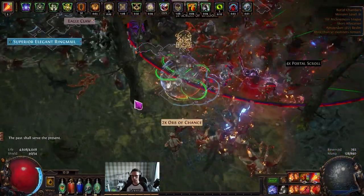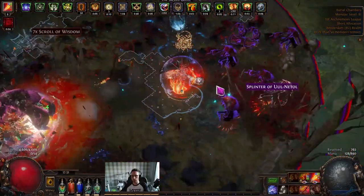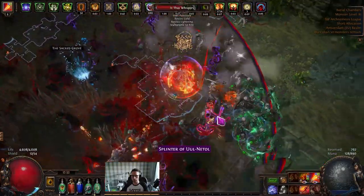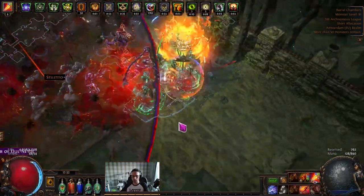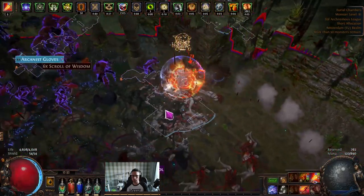The atlas skill tree hasn't changed — still expedition, strong boxes, essences, and shrines. I'm taking all the expedition nodes, even the ones that just offer a chance for expedition to appear, because I'm not sure about scarab supply. I think you can get up to around 18% chance to have an expedition in a map, and that's really handy.